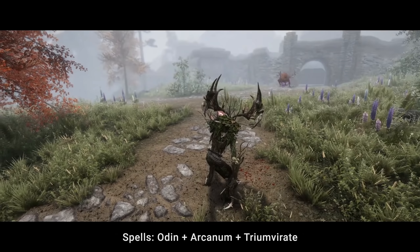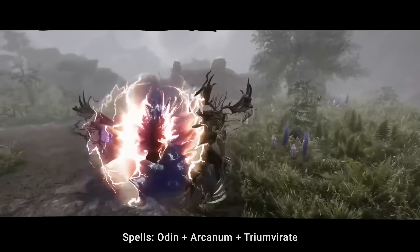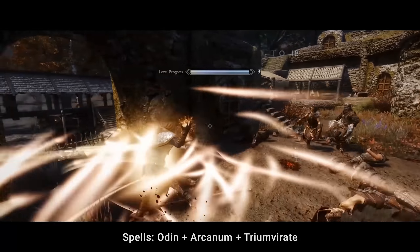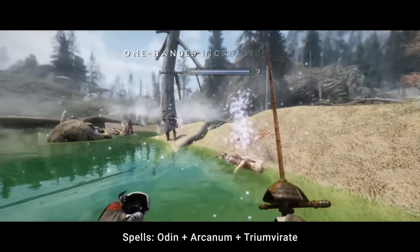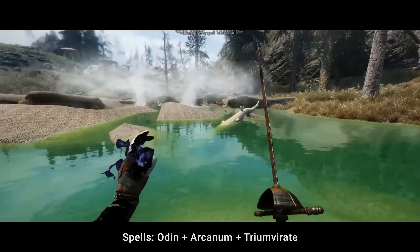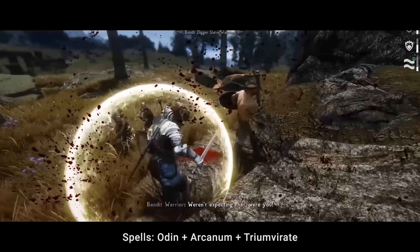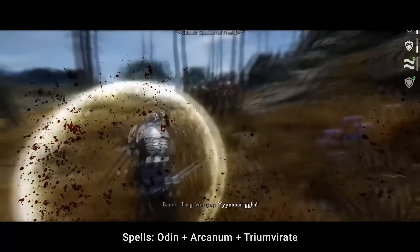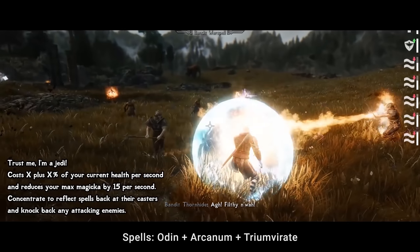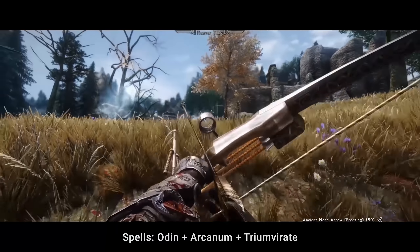Arcanum is a huge spell pack with over 200 new spells, which also focuses on unique mechanics, spell combinations, and incredibly epic visuals. Both of those also restore and add cut spells and magic from previous Elder Scrolls games. The last one, Traumvirate, focuses deeply on roleplay, adding specific deeply thematic spells fitting various character archetypes — Warlock, Druid, Shadowmage, Cleric and Shaman. Conjuration, Restoration, Destruction, Alteration and Illusion — every magic school is now improved and tremendously expanded.